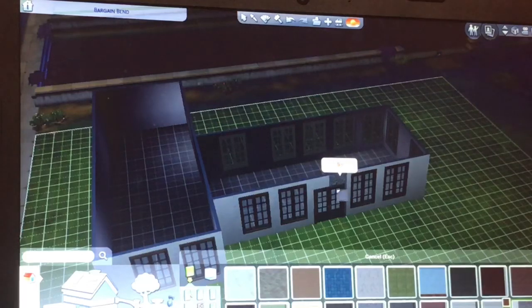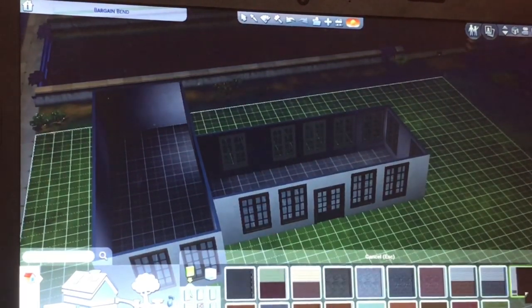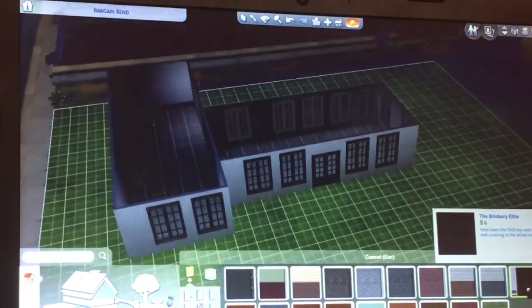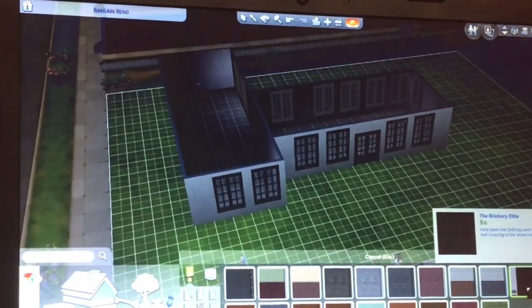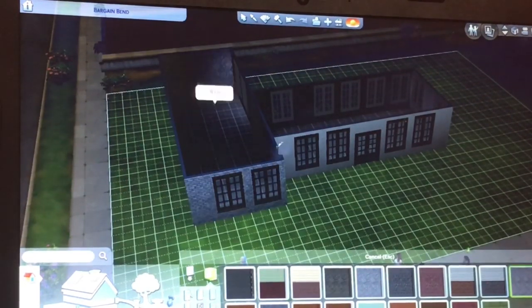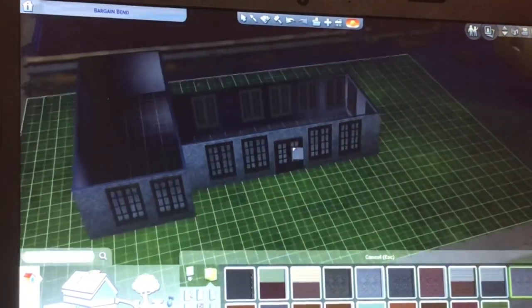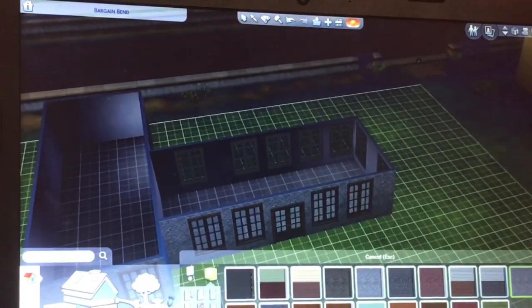I didn't know whether to go for red or gray type brick. When I say 'we,' I mean the Simsters — that's what we are on this channel. You helped me make the channel. I did decide to go for the gray bricks because I think it looked a bit better, so we went for those.